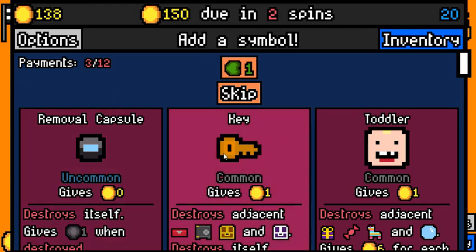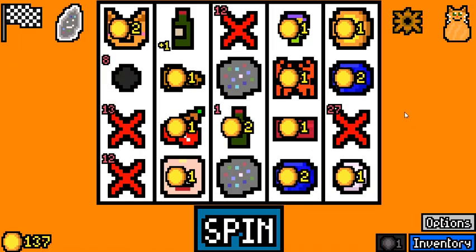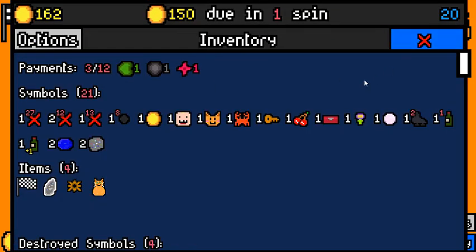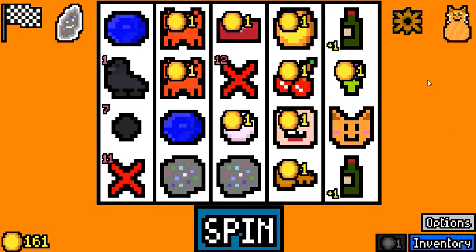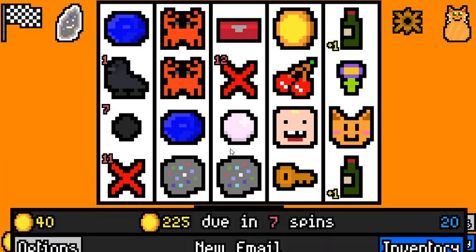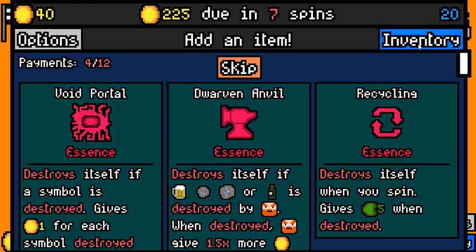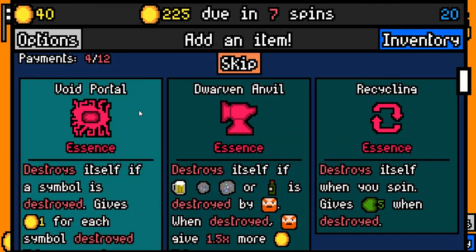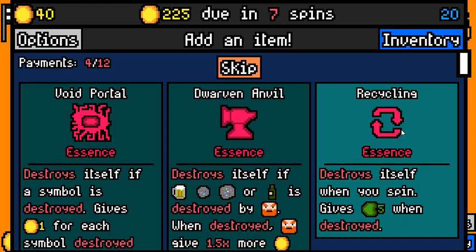Key also removes the symbol. Could have been a removal capsule there. There is a crab — it's not too late yet to pick up a second crab. And if we find like five more, then I am going to really regret not picking the crab. So let's do that. Void Portal Essence is not going to do anything for us — it's going to give us five wands, which isn't great. So I think it's just Recycling Essence. We want our wines to stay, so I'm not picking up a thing anyway.